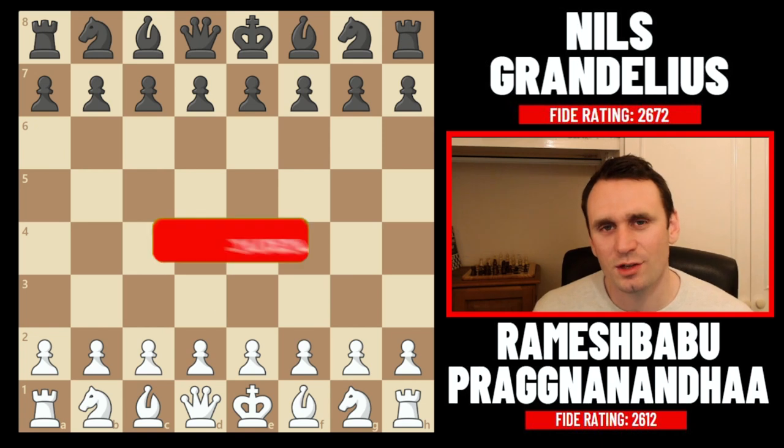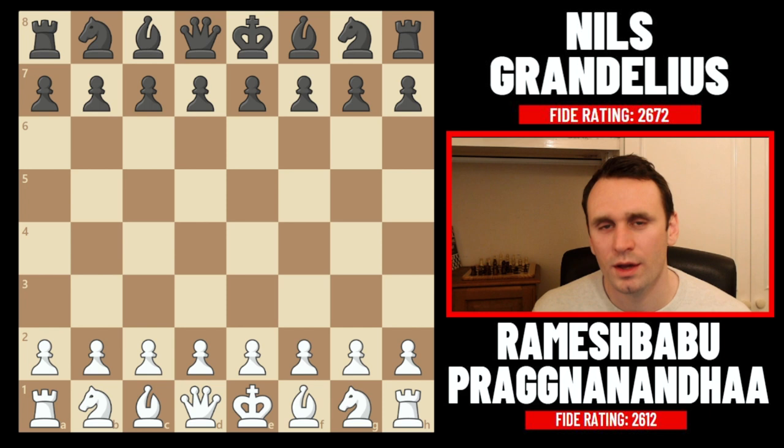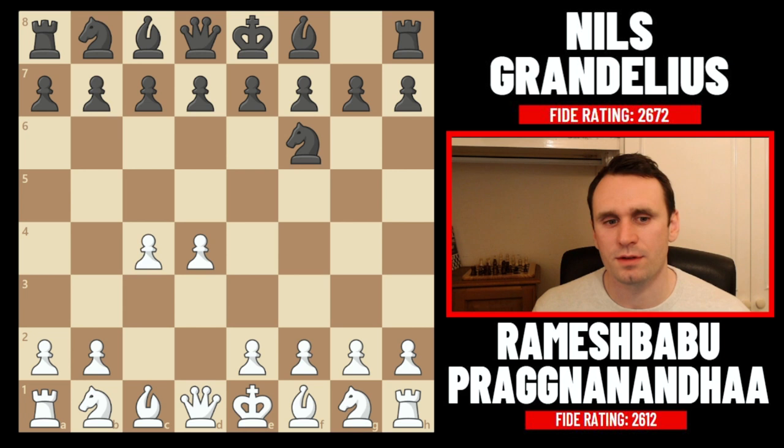16-year-old Pragnananda from India is playing in a Super GM tournament for the first time, and today he had the white pieces against the Swedish number one Niels Grandelius. Could he score a victory for the first time in the tournament? A great opportunity, because even though Niels is a fantastic player, he's one of the weaker players in the field given this is a 2700 Super GM tournament.